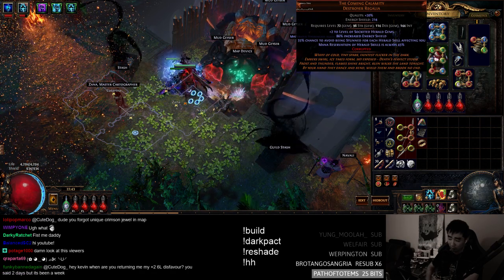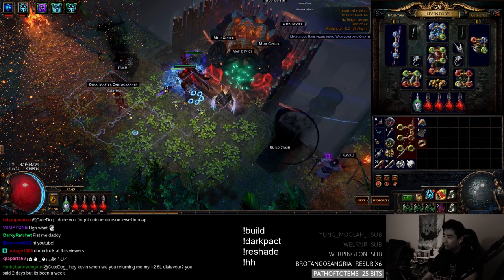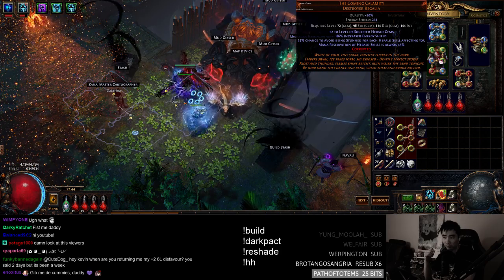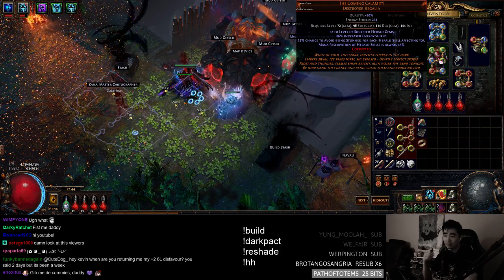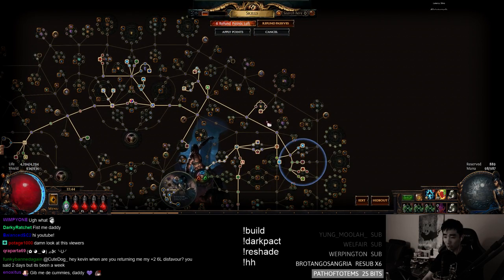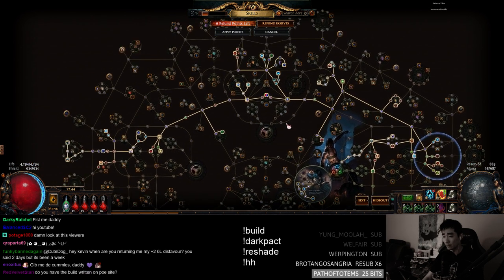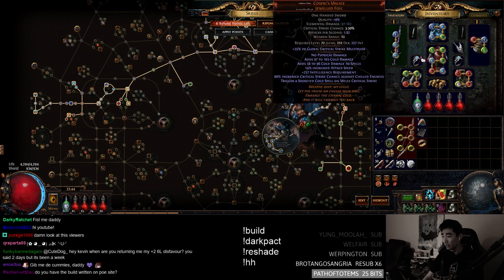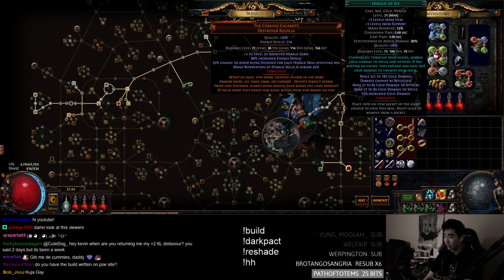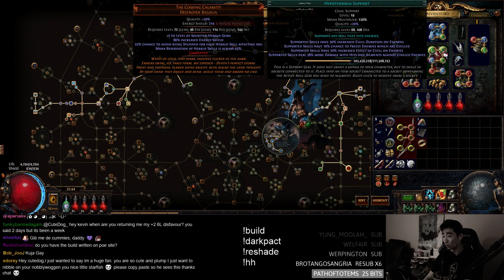The chest adds flat damage — kind of like a flat more multiplier with the +2 level of gems — because you cannot get spell damage on this. Heralds do not count as spells, so you can't get Doomcast, Annihilation, or any spell damage. It's basically elemental — cold, lightning, all that good stuff. By scaling the base level, it's really nice. For Herald of Ice I'm using Hypothermia, because of how easy it is to chill — that's one of the very few more multipliers you get here. Cold penetration is also kind of a pseudo more multiplier.